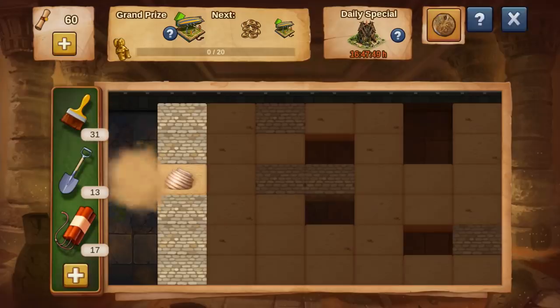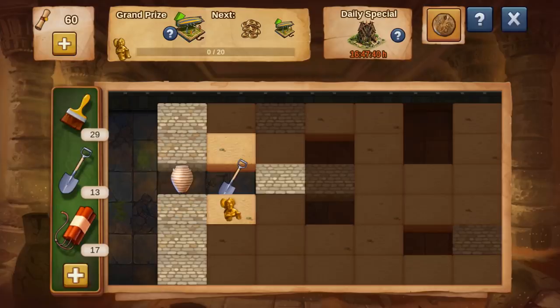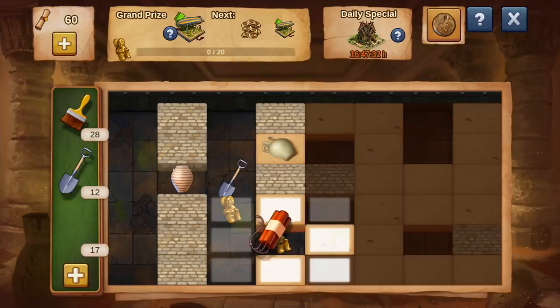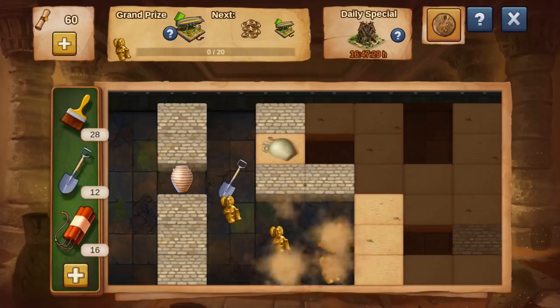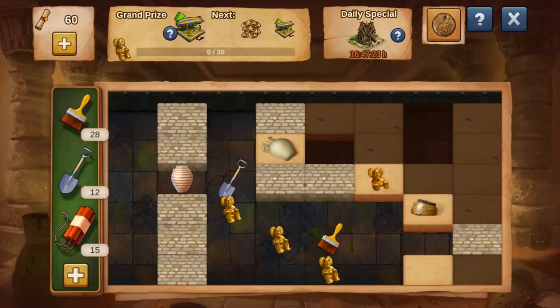Use brushes directly on sand to clear the sand away, revealing what is underneath. Shovels can be used on an empty tile to clear all the sand in the row above and below it. You can also use dynamite on an empty tile and it will clear all the sand surrounding it. Be careful of the stone blocks though, as these cannot be destroyed by any of your tools.